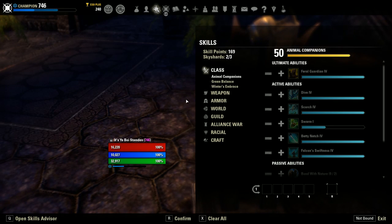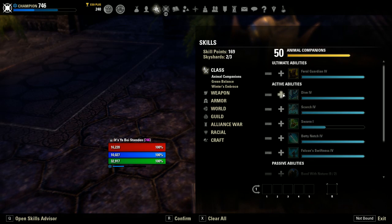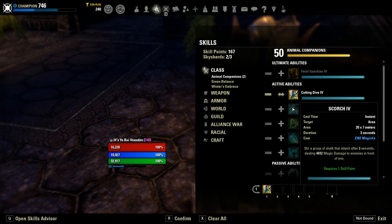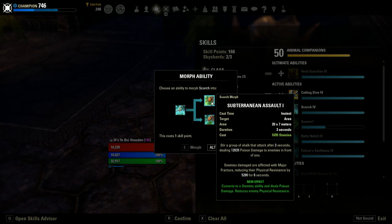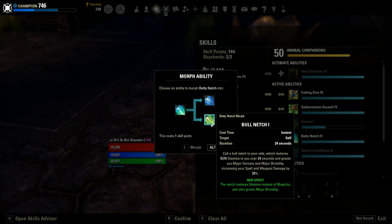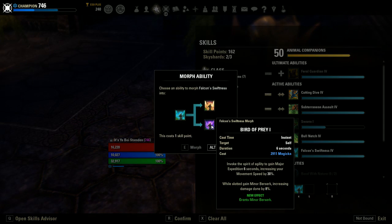Alright, let's take a look at our skills, starting off with the Animal Companion skill tree. We are going to want Dive — spec that into Cutting Dive to make it a stamina ability. We want Scorch and morph it into Subterranean Assault. We want Betty Netch and morph it to Bull Netch. And we want Falcon Swiftness and morph that into Bird of Prey.